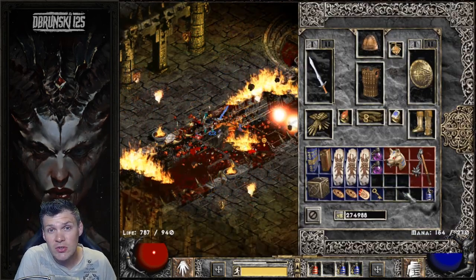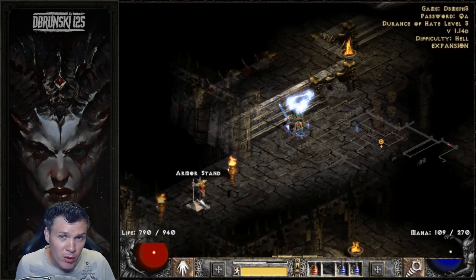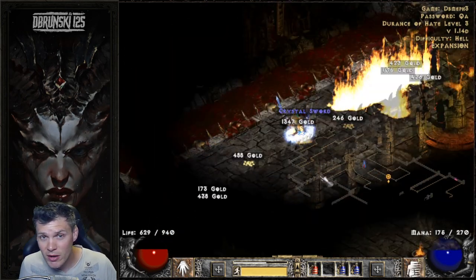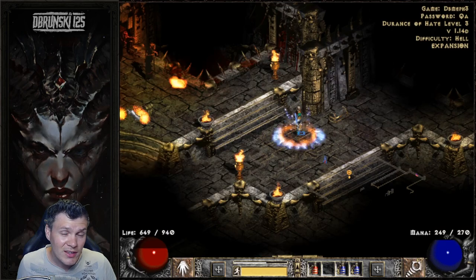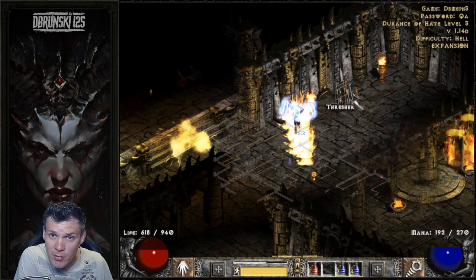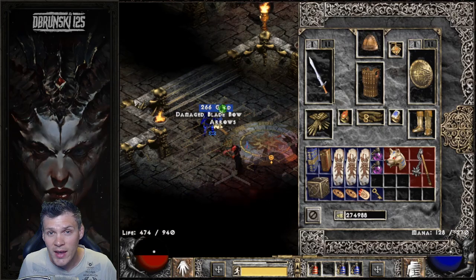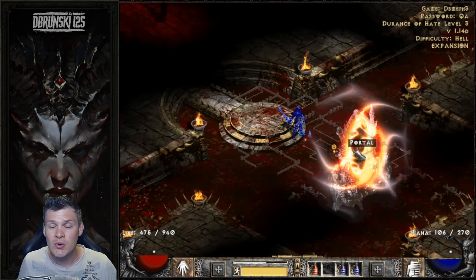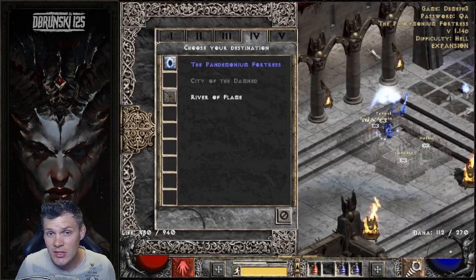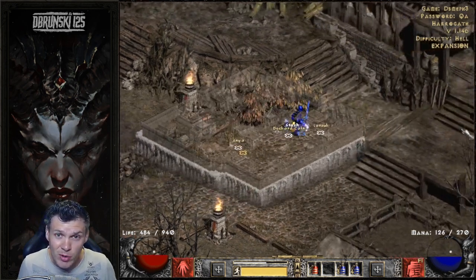The third and final suggestion is to not bring along a mercenary. Early on in ladder you probably don't have a four open socket polearm yet to make the runeword Insight for mana recovery. But even if you do, I still think it's a bad idea. Yes, it kind of alleviates the need to constantly mana pot with that Meditation aura, but the mercenary is going to more often than not aggro the council and the ghoul lords, which makes your life more challenging when moat-tricking Mephisto. Your best bet is to just drink mana pots, have no mercenary, and achieve the 63 FCR breakpoint.